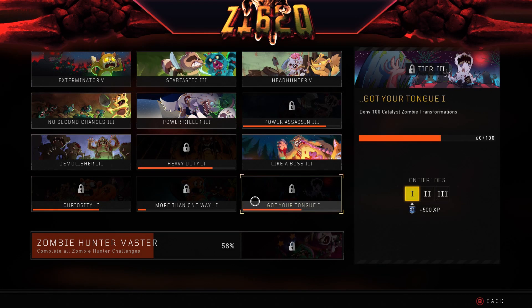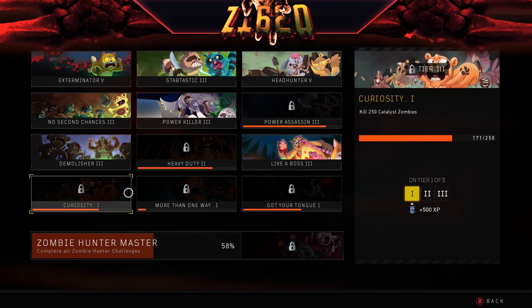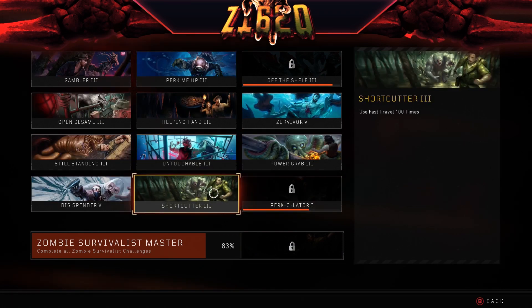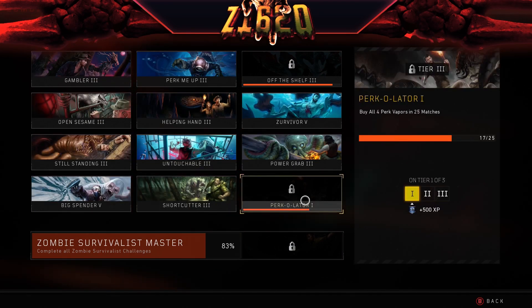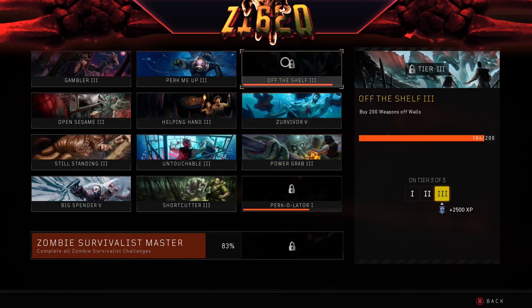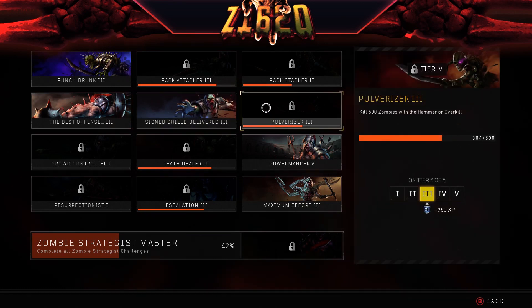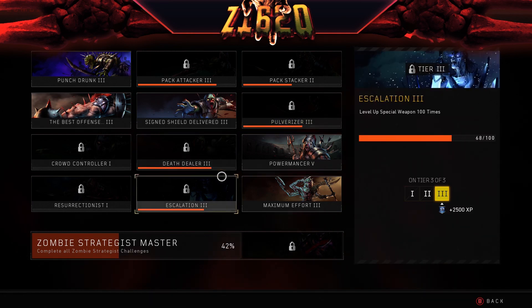I played a little bit of these other maps — Voyage and others — and got some of these ones done. Kill 250 Catalyst Zombies — they're coming along like a boss. Mini bosses, heavy bosses. Zombie Survivalist. Shortcutter — use fast travel. Buy all four perk vapors in 25 matches — that one's moving along slowly. Off the Walls — yep, we got that one. Sign Shield Delivered — build 25 Shields, that's been finished. Kill 500 Zombies with a Hammer or Overkill — moving that one along. Death Dealer — moving that one. Escalation — level up Special Weapon 100 times, we've done that 68 times. It's a pretty cool looking calling card, I do like that one.